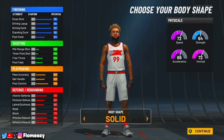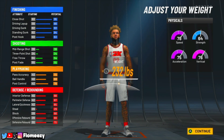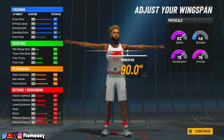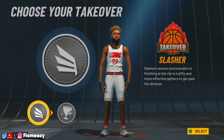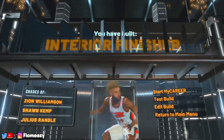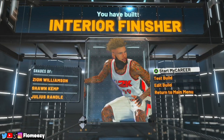For body shape, go solid. Height, you want to go 6'8" for that extra speed boost, but you can go 6'9" if you want that extra bit of height. Minimum weight and maximum wingspan. You'll have a 95 driving dunk, and at 99 overall you'll get a 99 driving dunk — this build is so overpowered with slashing takeover. Go slashing takeover on an interior finisher. You have built an interior finisher in NBA 2K22. I highly recommend making any of these three center builds. Make sure you like, comment, subscribe, and turn on post notifications — and I'm out.